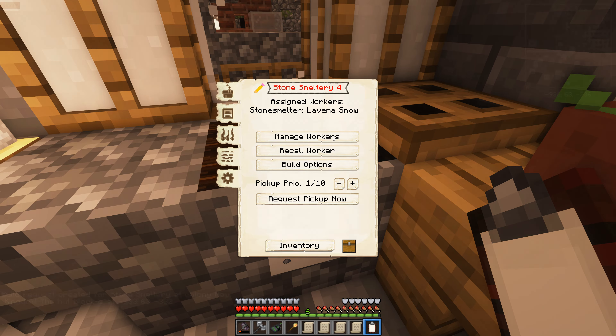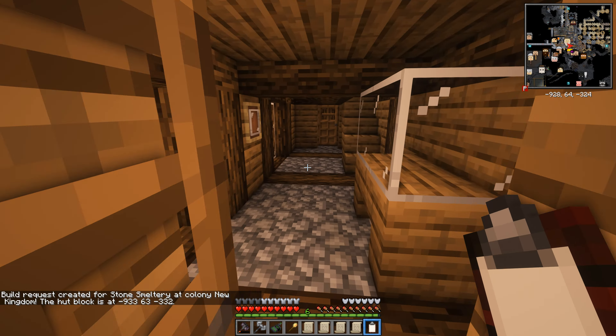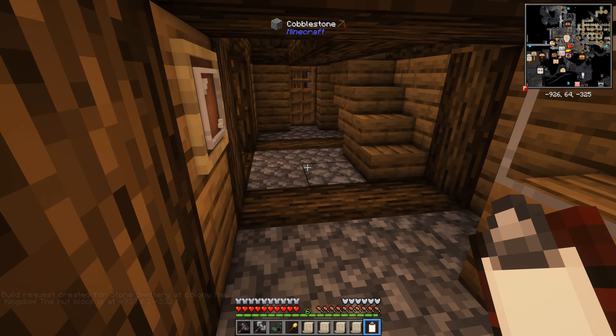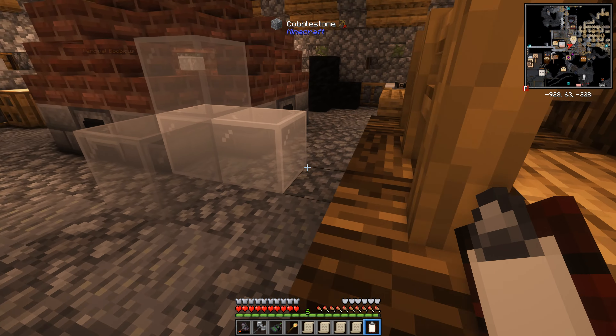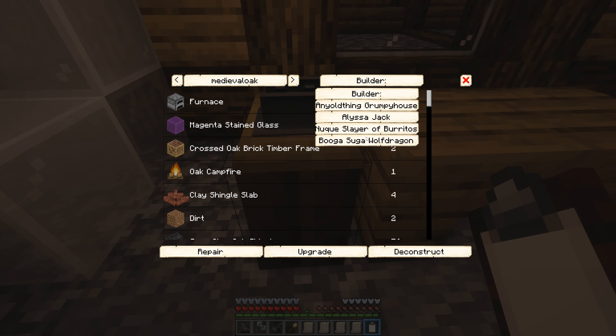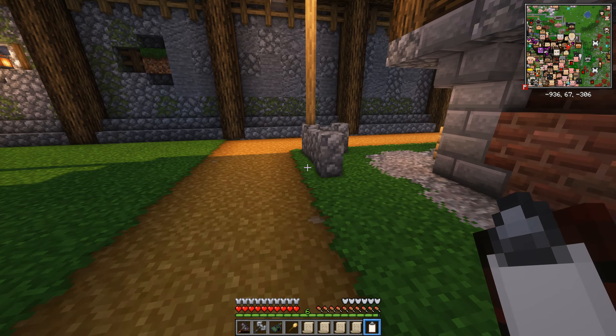I'm going to get the stone smelter with this level four upgraded as well, and likewise the glassblower's hut could stand to be a higher level because at the moment it's only level three. Wait — where is the hut? There it is. It's level three — we're way behind here.